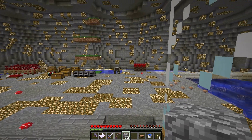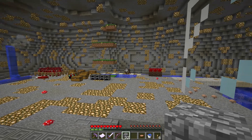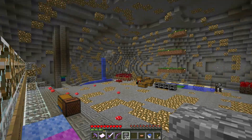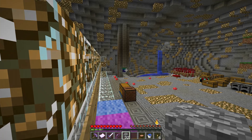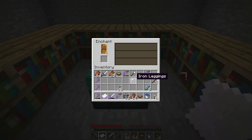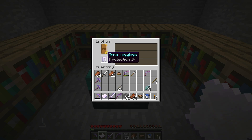This cow just spawned on the grass. Still no ocelots yet, but we've gotten pretty much every mob so far except for them. I'll keep waiting and hopefully we'll get one soon, but still letting the zombies collect for experience. Here's another level 30 - let's do iron leggings, see what we get - and Protection 4! Awesome, nice.